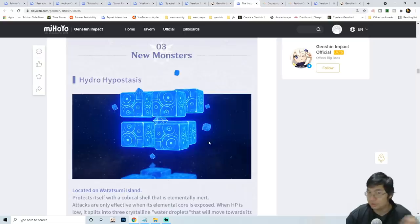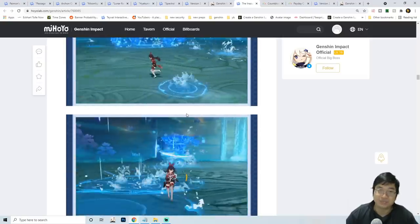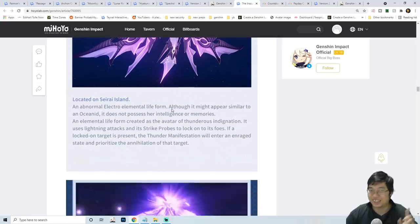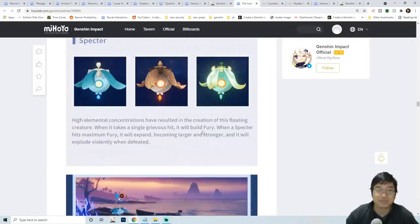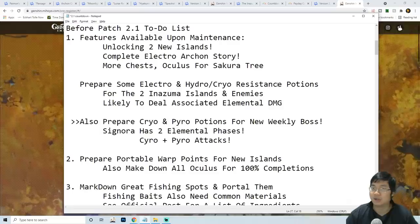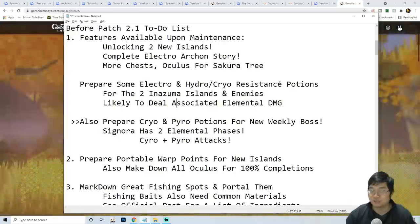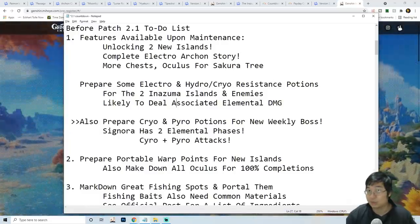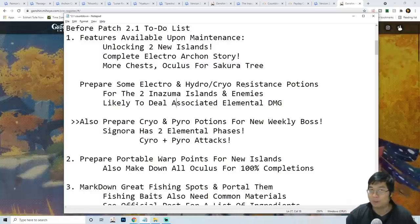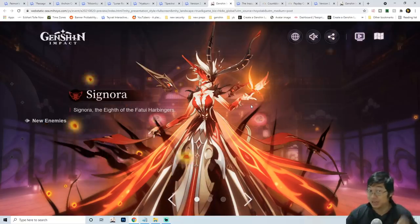With new monsters we need to farm them for new ascension materials and necessary ingredients. There will be the Hydro Hypostasis, the Thunder Manifestation (a thunder-element alternate), and special Spectres. My initial idea is to prepare resistance potions and food depending on party synergy — you might have different potions for damage boost, but also resistance potions. Against the electric and hydro monsters, or even Cryo monsters, preparing those potions may be a big bonus if we have trouble.